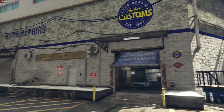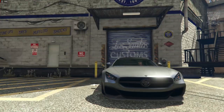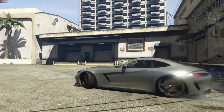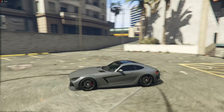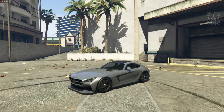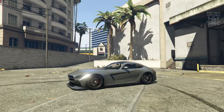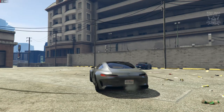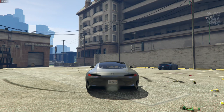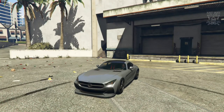As you pull out of LS Customs, you'll see I have transformed this Benefactor Schlagen into the 2016 Mercedes AMG GTS from Fate of the Furious. I think this is awesome - this car does such a good job of being the car from Fate of the Furious. The only thing it's missing is the racing stripes - it's got everything else. It's such a shame Rockstar didn't include them in the livery options for this car. Everything else is perfect: you can black the roof, get the hood vents, change the grill, and get very similar wheels. The exhaust pipe position is another downside, but other than that it looks so good.